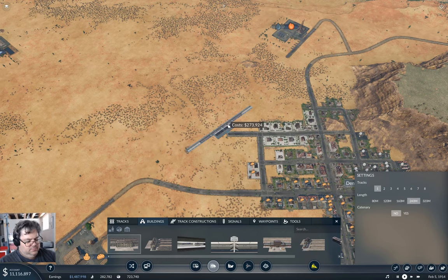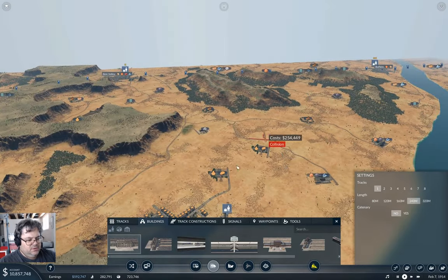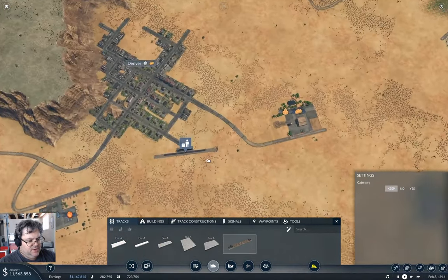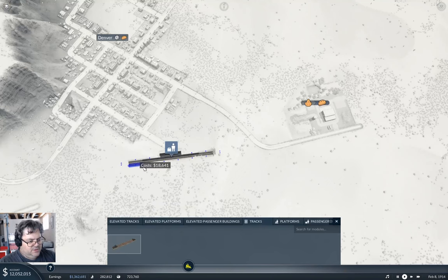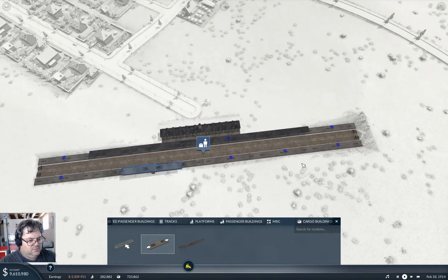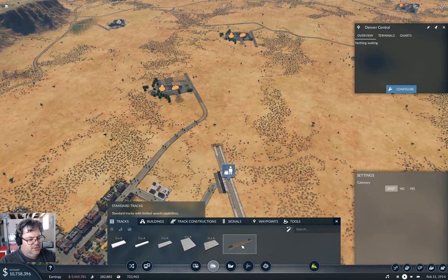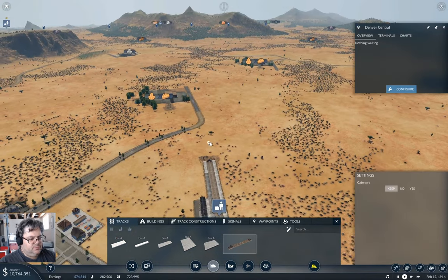I think we want to come in over here — yeah, I think that's about right. Now I'm just thinking what's going to be the easiest way to deal with this. Do I want an elevated station, an underground station, or a regular one? A regular one's probably fine. And I could put it in at about this angle — right about like that. Then I'll need local transport, but I could definitely put it in at about that angle.